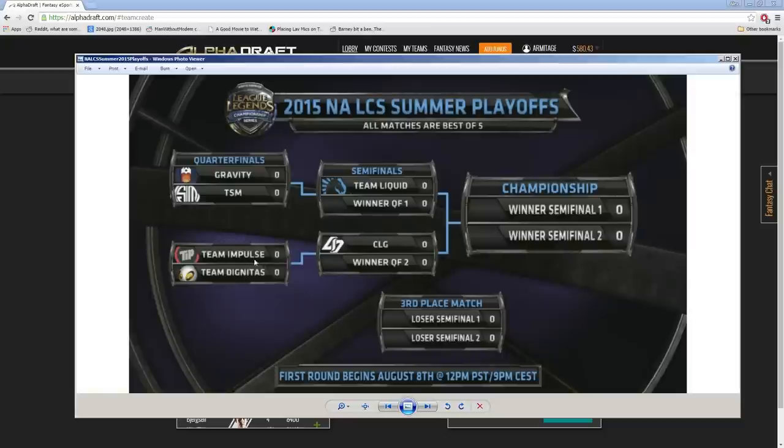Whoever wins Impulse vs Dignitas is going to play CLG, and then the winner of that is going to play in the finals. So this is really important. You want to be able to predict who is going to win each of these matches and cover your bases whether it's an even match or a one-sided match. For example, I think Impulse is going to beat Dignitas pretty easily.